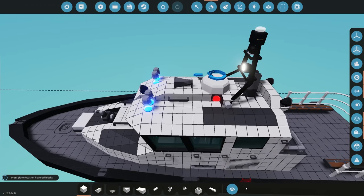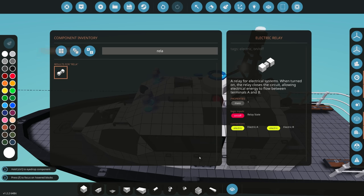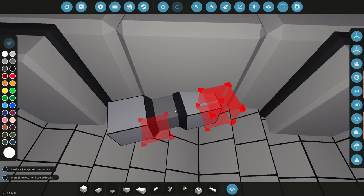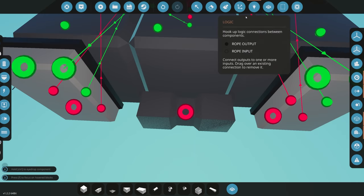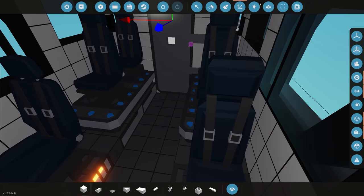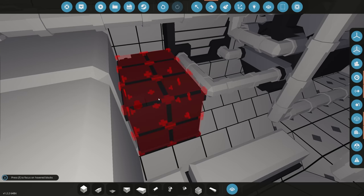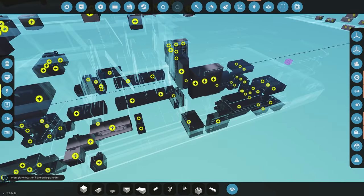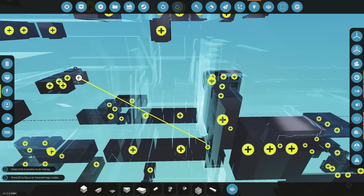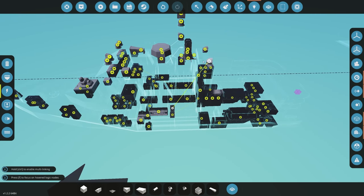Next we're going to add a relay somewhere inside our creation. The relay will turn the electricity on for everything so it's not draining our power when we're not using the boat, and we're going to use that key switch to activate this relay. We'll place a relay somewhere inside the middle of the creation, use the key switch to connect to it, then go to our battery — I'm actually going to delete this battery and place it back down again to get rid of all connections and start fresh. We go from the key switch to the battery, from the battery to the relay, and then from the relay out to all our different electrical components.